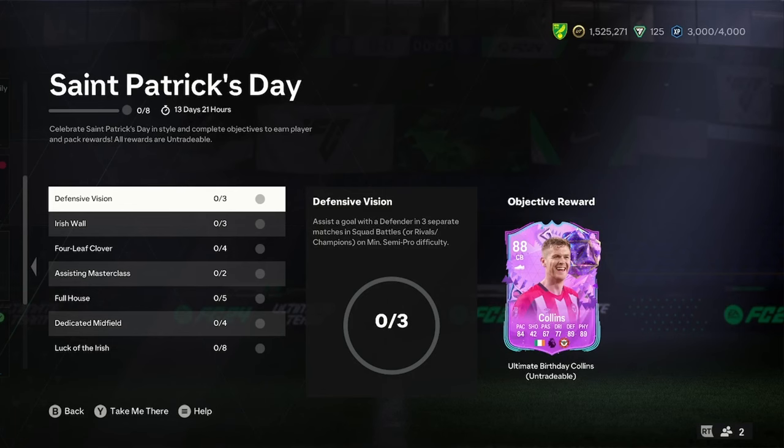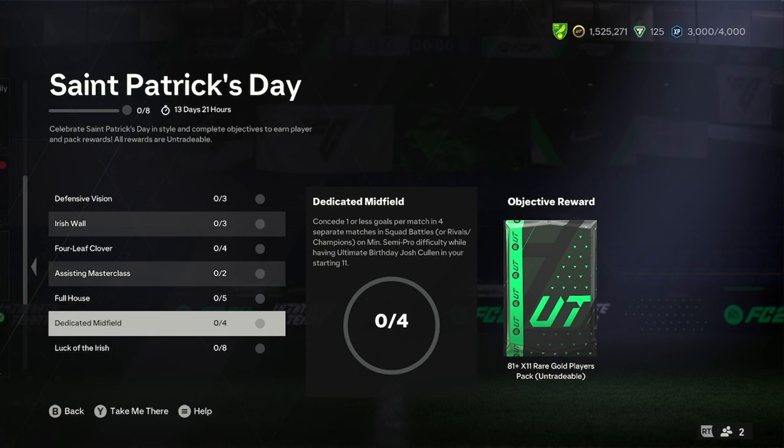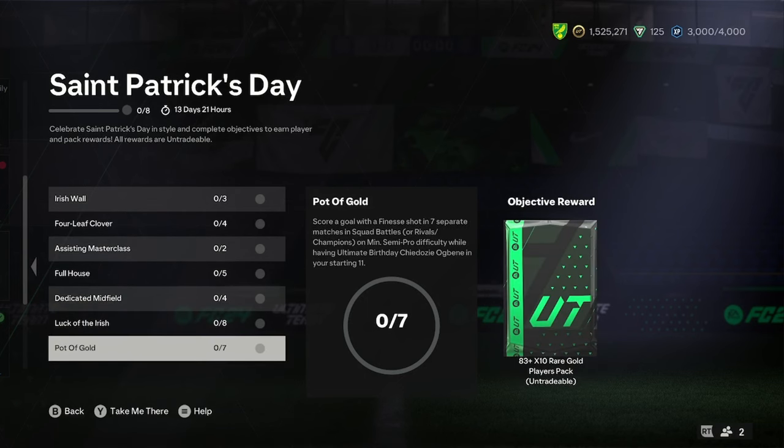First of all, let's have a look at what we get here. We get a nice Collins, an 84x2, a nice O'Sullivan, an 83x5, a nice Cullen, an 81x11, a nice O'Benge, and an 83x10. And then, obviously, there's an 84x10 for finishing it.